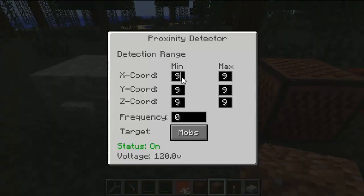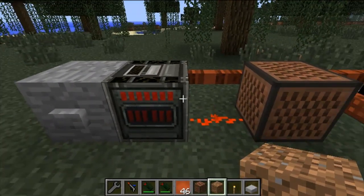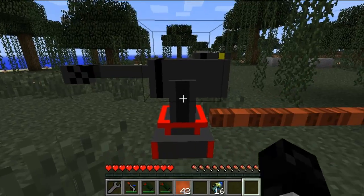This is a proximity detector, which is a more primitive version of the radar station. Instead of doing anything with missiles, it detects any type of mob — a person, pig, zombie, whatever — and emits a sound. You can hook it up to a note block and have it emit a sound alert.